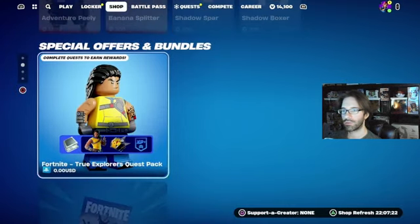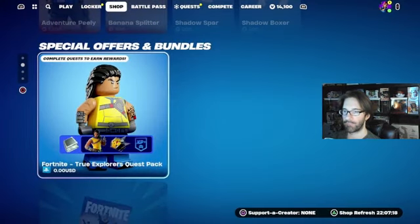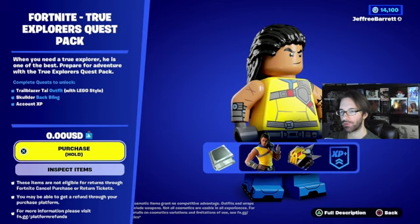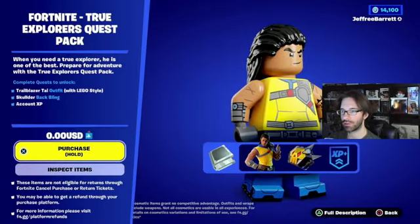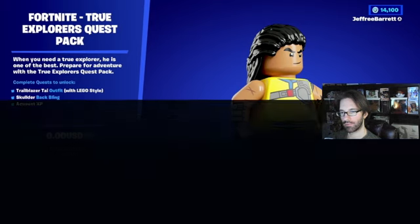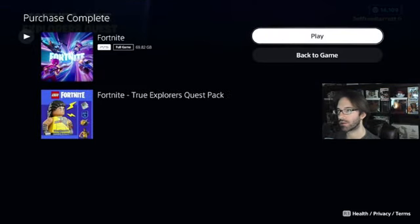The next thing I was talking about is this right here — completely free, as you can see. You do have to do a couple of quests. You can't inspect the items unfortunately, but he's got really long hair, like a ponytail in the back. Completely free — I'll receive an email confirming I got it.